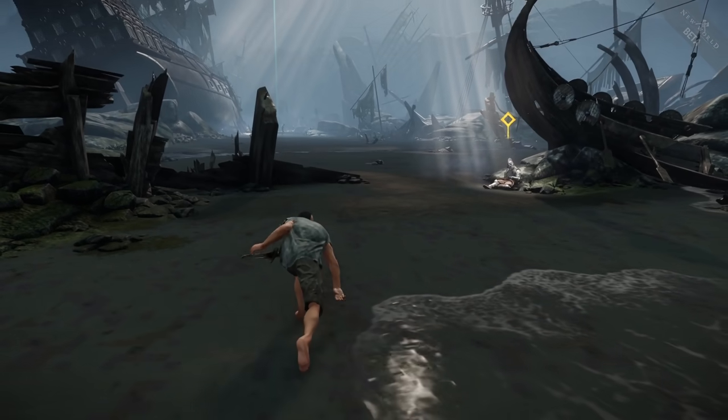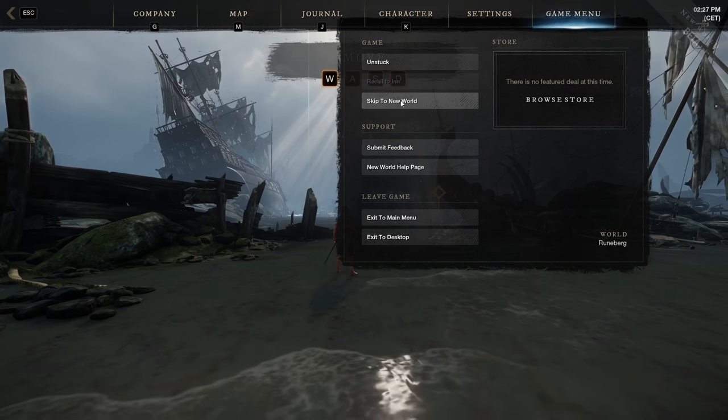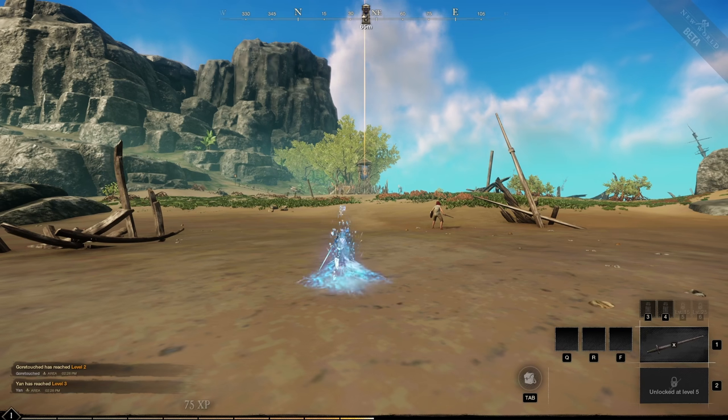You can actually skip the New World tutorial. Press escape and go to game menu, then under game menu you will see skip to New World — click it and you will skip the tutorial.